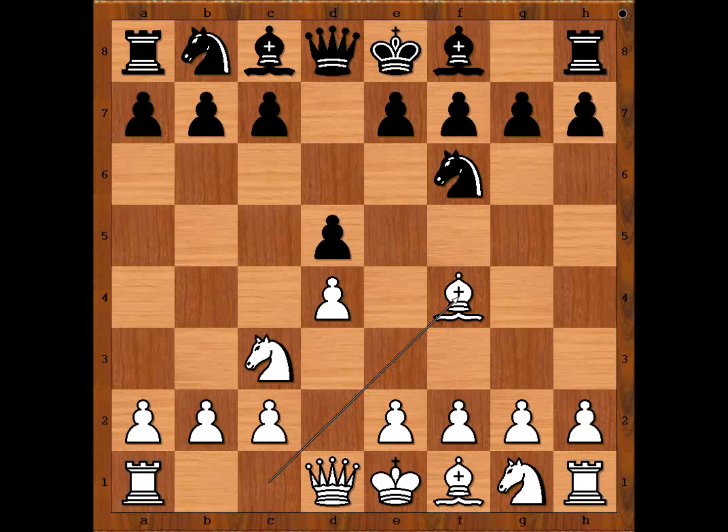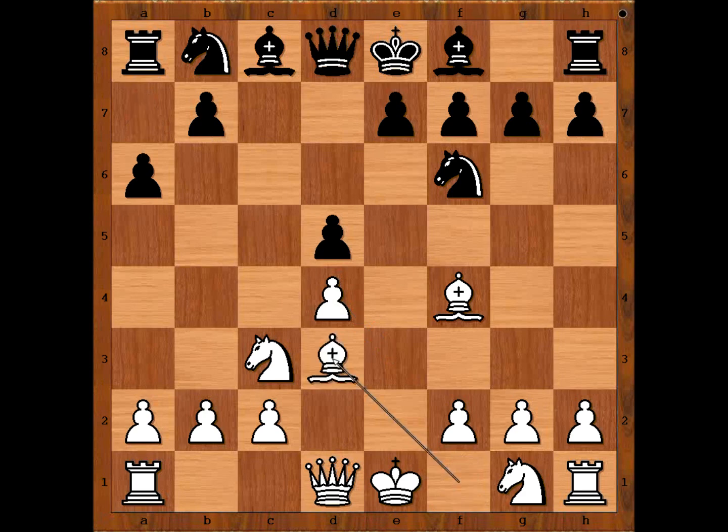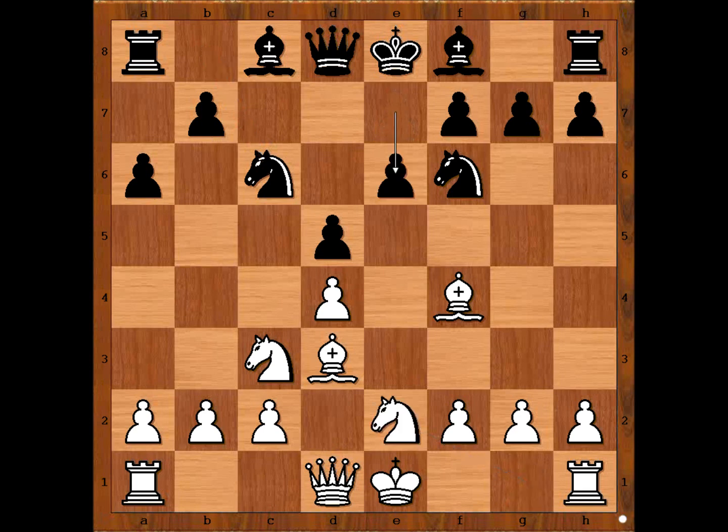Veresov continues with c5, e3, cxd4, exd4, a6, bishop to d3, knight to c6, knight to g2. Knight to f3 is the most played move, but Badr Djobava played knight to g2. Then e6, queen to d2 — black to move.